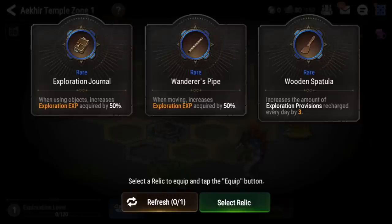Probably the most important part of this event is right at the start — you get to choose a starting relic. These are the three best relics you can pick. I strongly recommend the Wanderer's Pipe, which gives you a boost to EXP just from exploring, and that's important to level your team up for class bonuses. If that's not available, go with the Exploration Journal — you'll wander more than use objects, but it's a good alternative. My third choice is the Wooden Spatula. It gives five provisions — I know the screenshot says three, but they've buffed it to five this season — basically one extra fight, five extra steps, or using an extra chest, so it's not a terrible option.